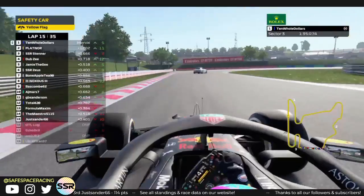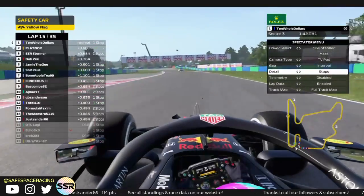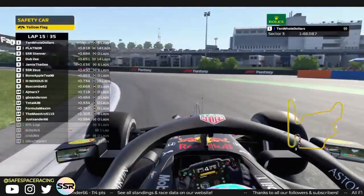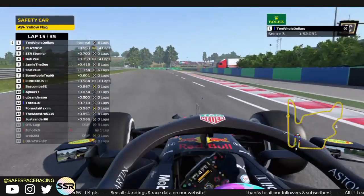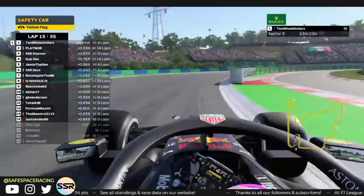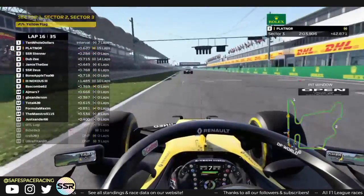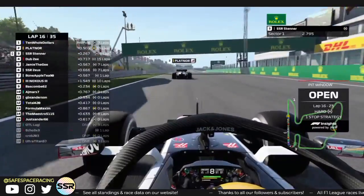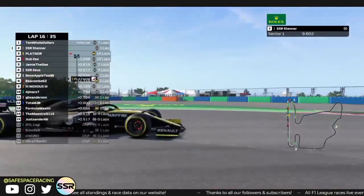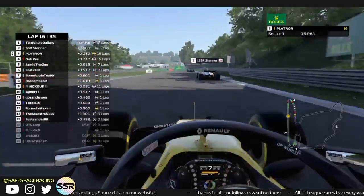Knox did have a front wing change as you can see from race control. Safety car is in this lap. Ten Old Dollars is keeping the field bunched up — he doesn't want to be right up against the safety car, or else the game will force him to slow down. Coming through the last corner. Wonder if he's kept his hards with enough heat. He accelerates — the race is back underway! Ten Old Dollars gets a very good jump going into turn 1, now Stenner is going to absolutely send it from miles away like Daniel Ricciardo.